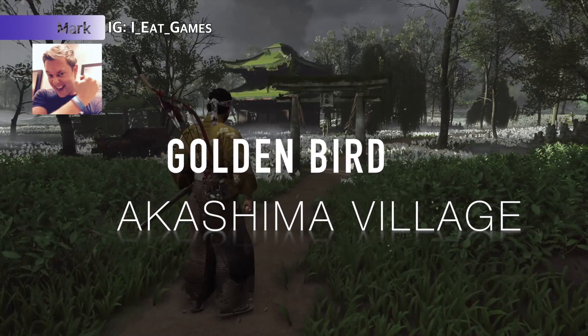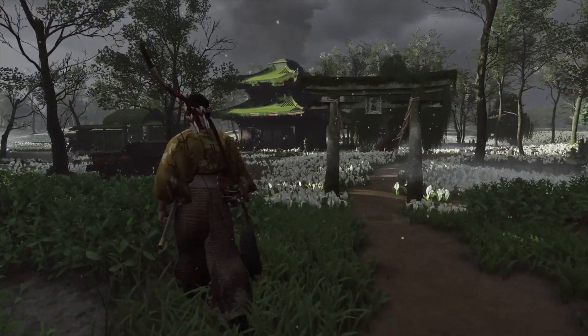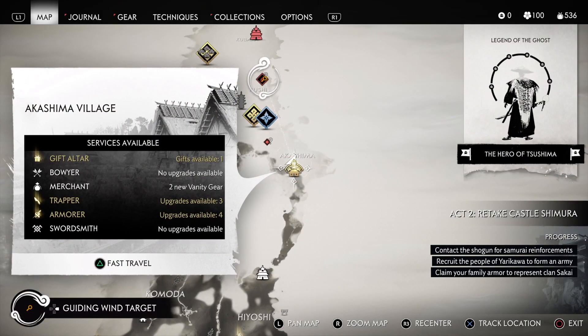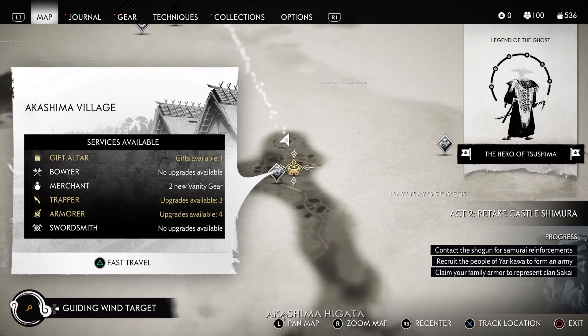Hey, Samurai Mark here, and we are at Akashima Village trying to figure out where this golden bird is trying to take us. And it can be a little confusing. Let me go ahead and pull up the map here so you can see where we are, just in case you're looking for it or you're just lost.